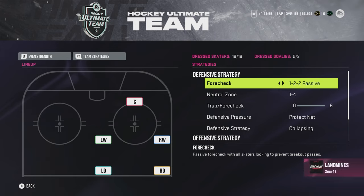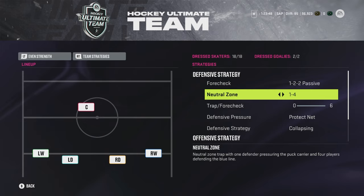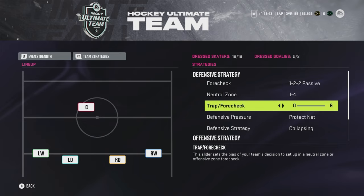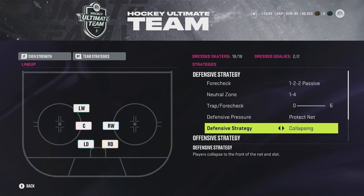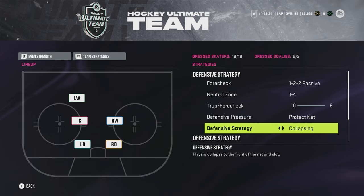The 4-check is a 1-2-2 passive, which is meant to have one lead forechecker and two people cutting off breakout passes on the boards. The neutral zone is a 1-4 with one forechecker and four people on the defensive line. Have the trap forechecker at zero. For defensive pressure and defensive strategy I do protect net and collapsing. The simplest way to play defense is to collapse in the zone, block shots, and pick off passes. Collapsing prevents entry into the middle and forces people to shoot from the perimeter.